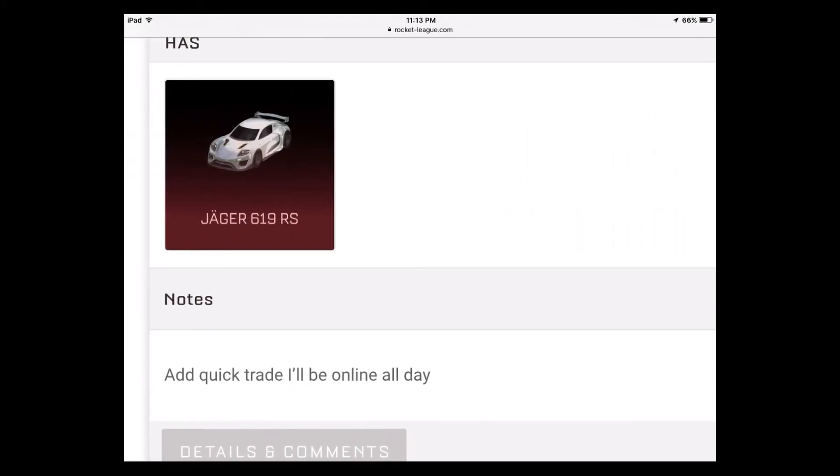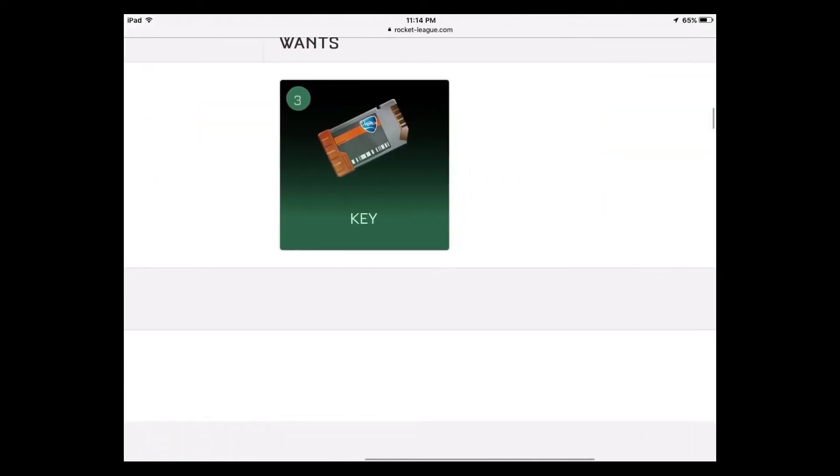I'm only showing the Jaeger 619 RS, but the same goes for the Animus GP. The Octane is slightly higher — maybe four keys. These prices are for non-painted cars. For painted imports, there's no set price yet — I've seen someone asking for a Party Time gold explosion for a Burnt Sienna Animus, which doesn't work. Be reasonable. But for a regular import car body: three keys, guaranteed, no problem.